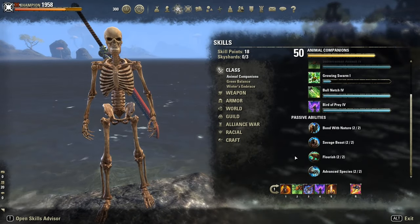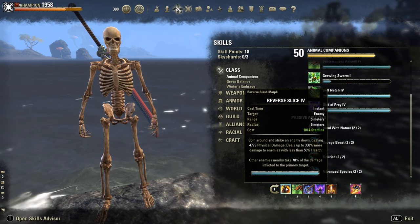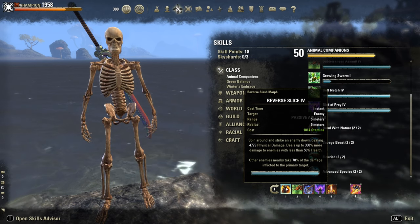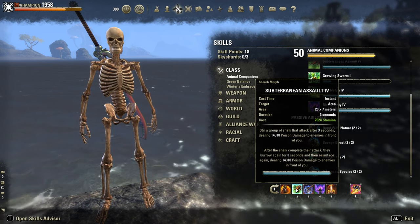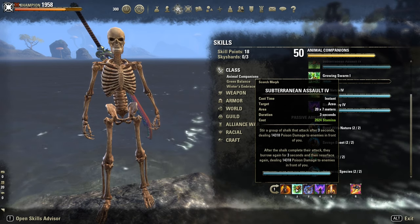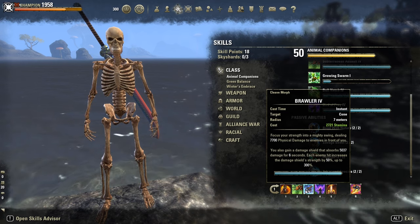Let's take a look at the skills. Reverse Slice is our AoE execute, which I start using usually at 25 percent depending on the situation. Then Sub Assault — super powerful AoE burst damage. Brawler is our AoE spammable; it deals a ton of damage with the Master 2H.